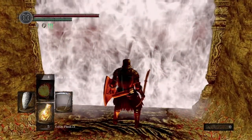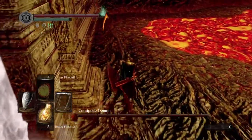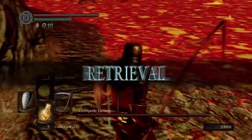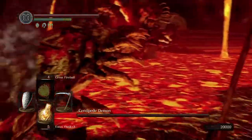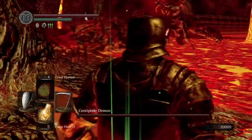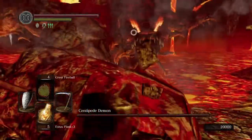When you first enter into the fog gate, turn left and run to the corner right there. When you get in the corner, go ahead and turn around and see where the Centipede Demon is approaching you. As he's walking over to you, he will shoot out his little hand and try to attack you. When he shoots out his hand, just roll off to the side and avoid it, then go back to the corner. He may do this hand attack move a few different times — just roll away and roll back to your corner.